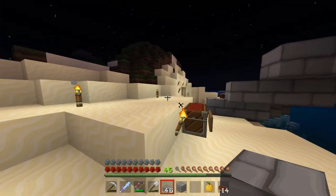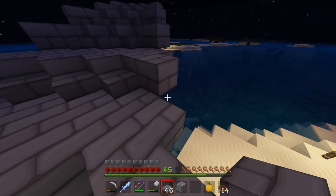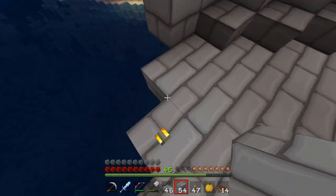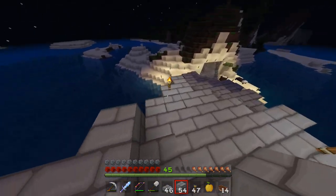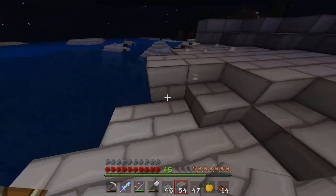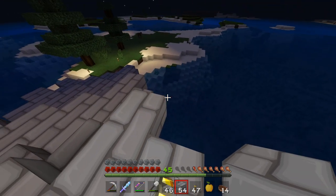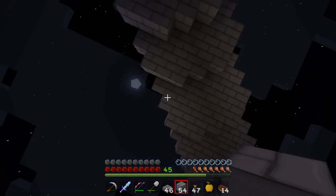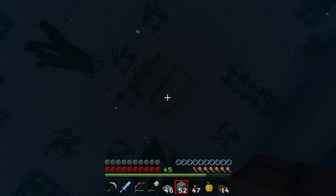Let's take some measurements and figure out exactly where the one-third and two-thirds marks are going to be. As it turns out, this bridge is actually 33 blocks long when measured at an angle, so we're just going to put torches on blocks 11 and 22 respectively. It breaks into thirds very nicely — which again I just got lucky with and didn't realize before I decided to do it in thirds.